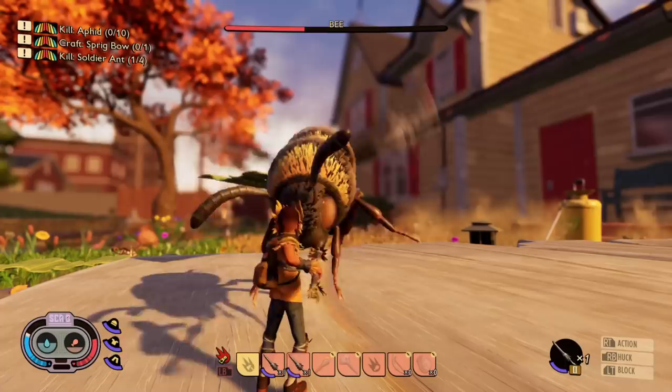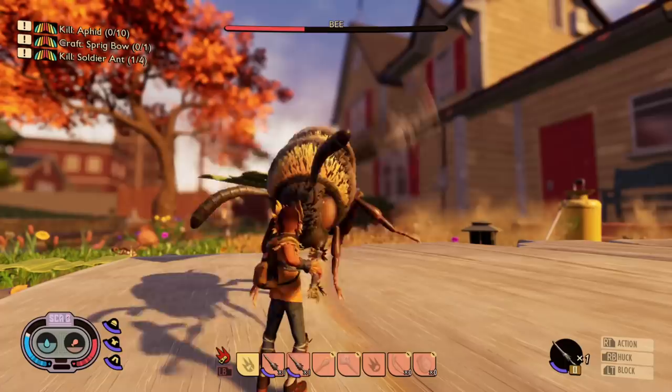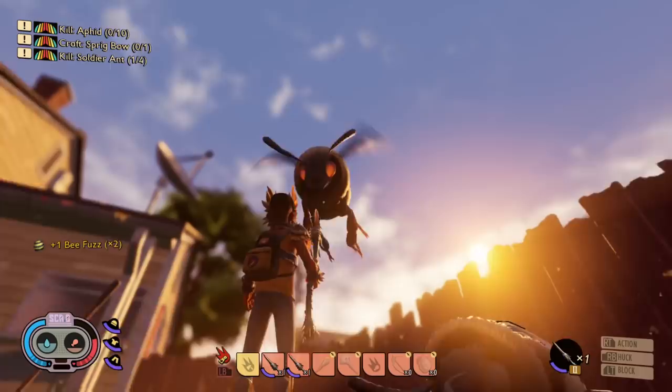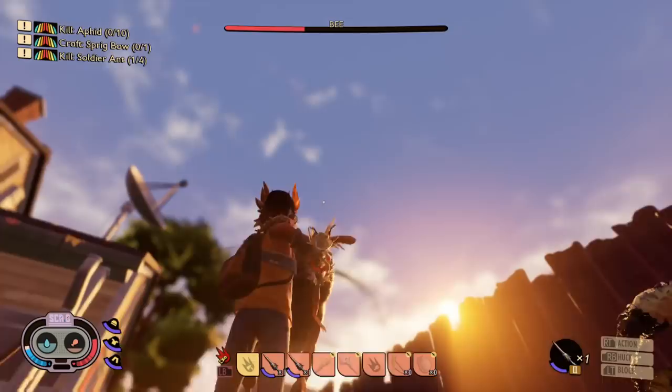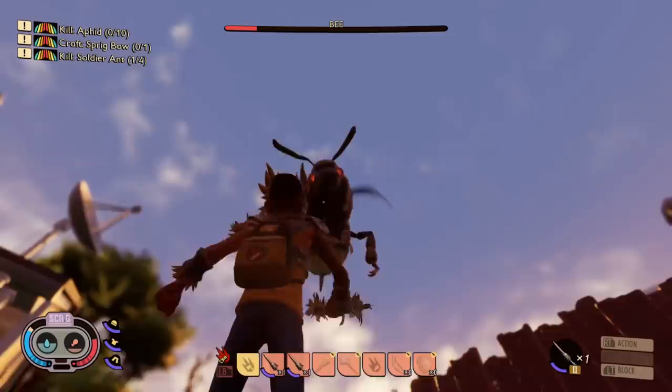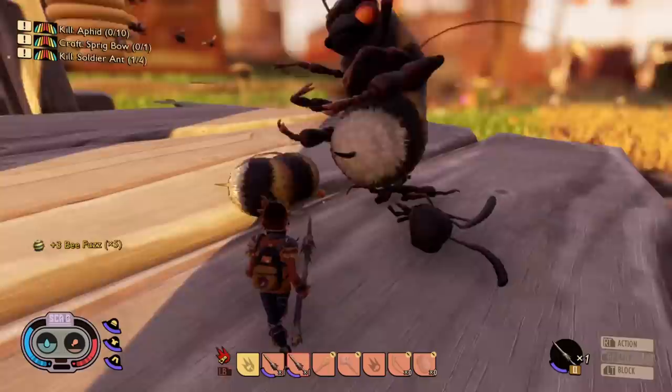Bees have a couple of different style attacks. The first one is where they kind of hit you three times — they'll swing in once and then try attacking you twice more. You can get a lot of hits in if you're using the bee stinger because it's very quick, so I'd definitely recommend using that. They also have a similar diving attack but sometimes they only do it once, so it's a lot easier to avoid. You can't really jump out of the way — unless you've got super mad reflexes you might be able to run forward and get underneath their dive. I've got god mode on here using a cheat from PC just to show you some close-up action with the bees and their attacks.